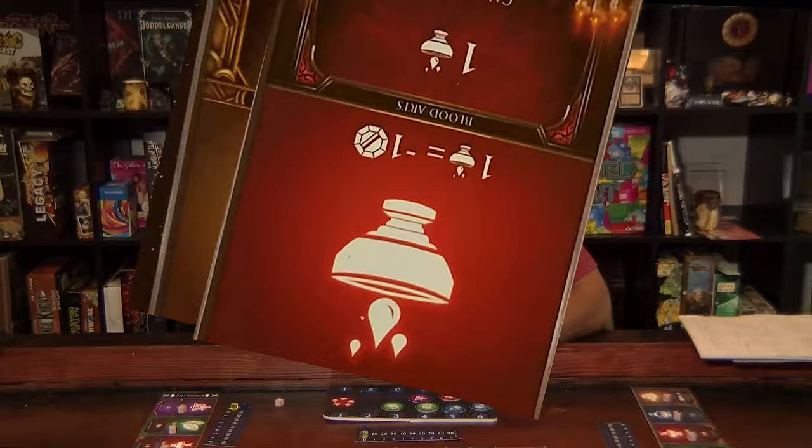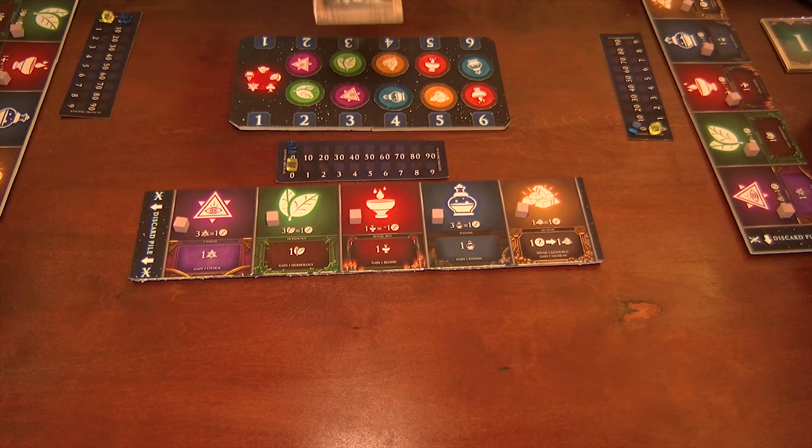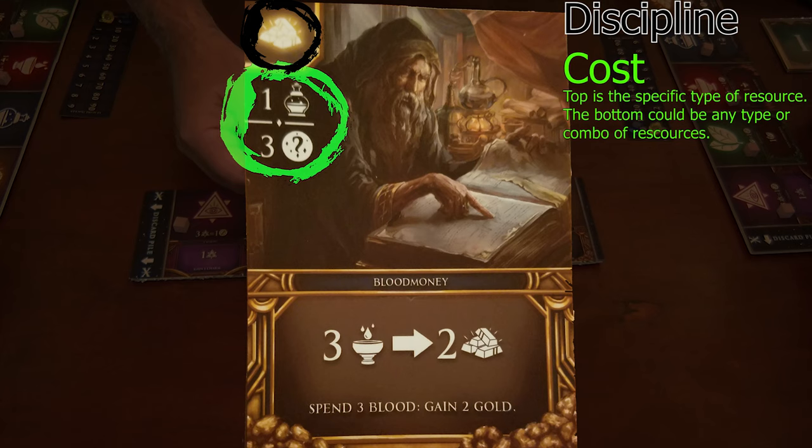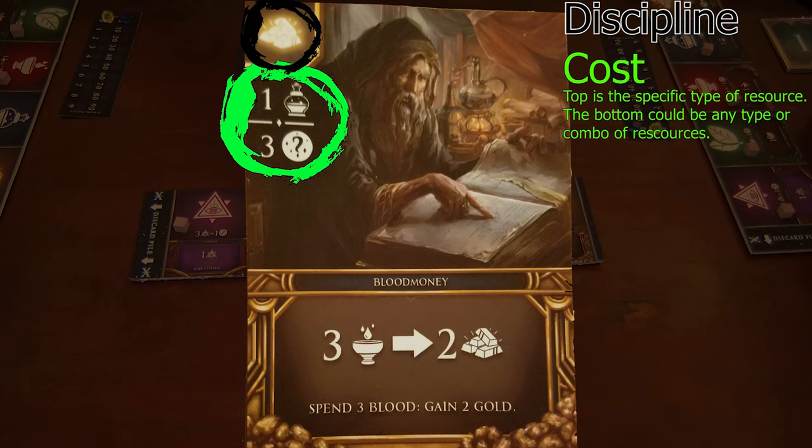In each turn, you're going to either draft or cast. Before I show you an example of drafting, let me show you card anatomy. The logo at the top left-hand side of the card is the discipline of magic — for example, this one is alchemy. Underneath that is its cost. For example, this one costs one potion, or — and that's an or — you can use three of any other resources to make that happen, and it can be a combination of resources as well. Down at the bottom, it's going to tell you what the ability is for that card.